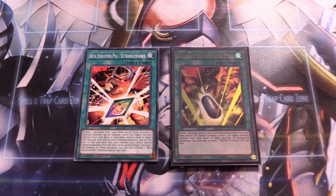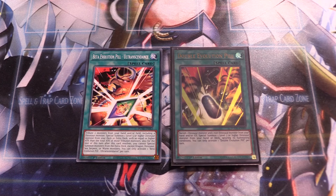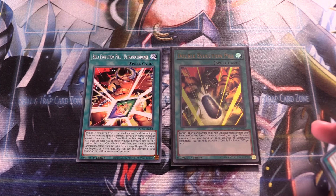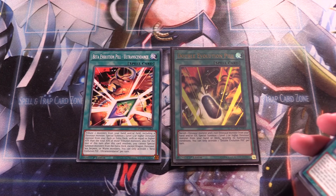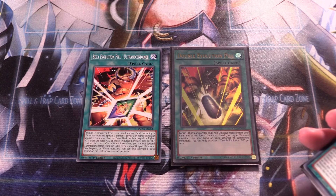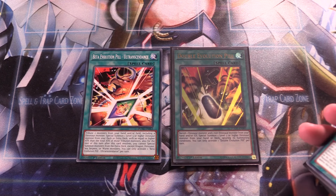Hey guys, Sean here. Today I'll be profiling my Dinosaur deck featuring Crimson Dragon. Dinosaurs were hit a bit on the ban list but it's all good — dinosaurs are still very strong. We're incorporating a lot of unique stuff in this deck: the King Calamity engine and the new cards from Maze of Millennia. Without further ado, let's get right into it. This deck is building upon my last build, so if you want more details you can check that out.